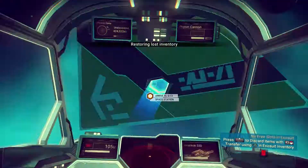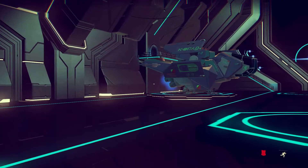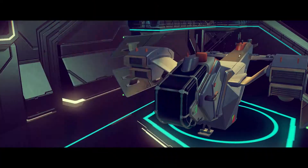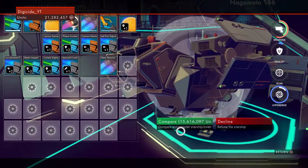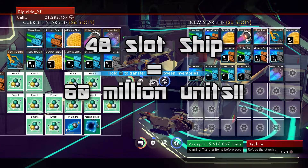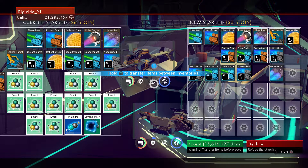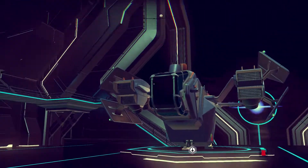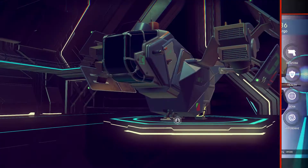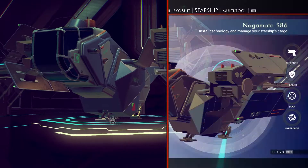Whilst I recorded this I upgraded my ship three times. I settled on a 35-slot ship in the end as I wanted to get back to exploring. As far as I'm aware the biggest ship you can have is 48 slots, but it costs about 60 million units to buy. You can't get that ship unless you periodically upgrade your current ship, as you can only see a ship that's about 10 slots above yours at any given time. So it's going to cost you around 100 million units in the end to buy that ship, so you want to get started on this straight away.